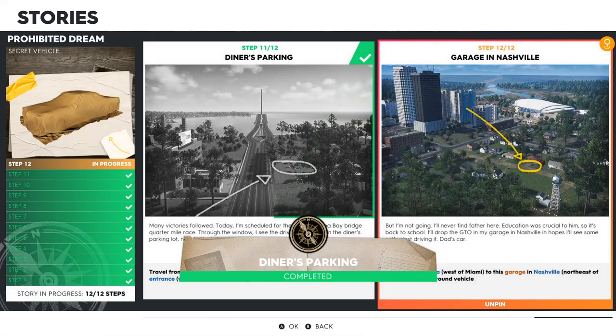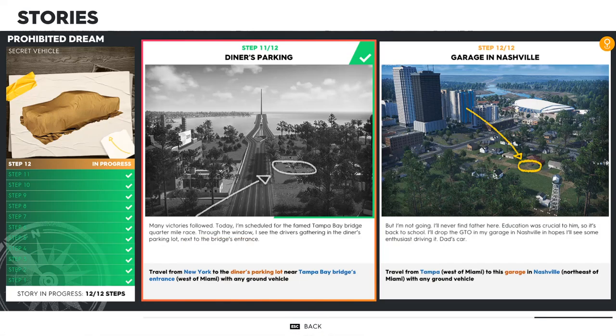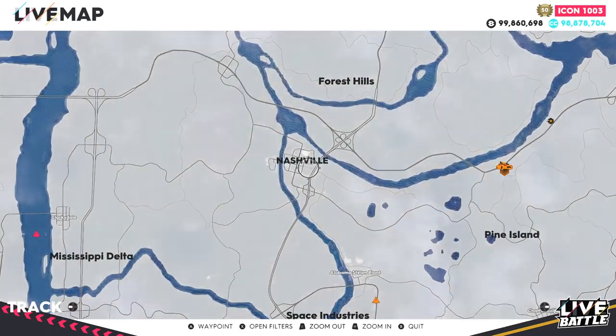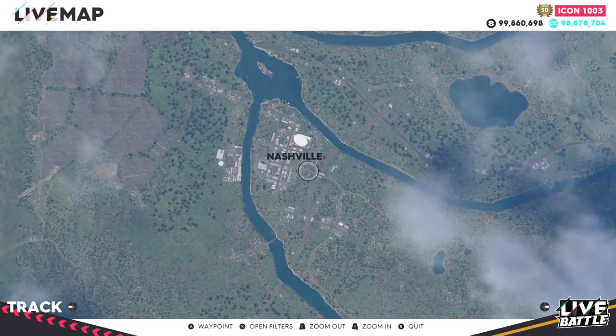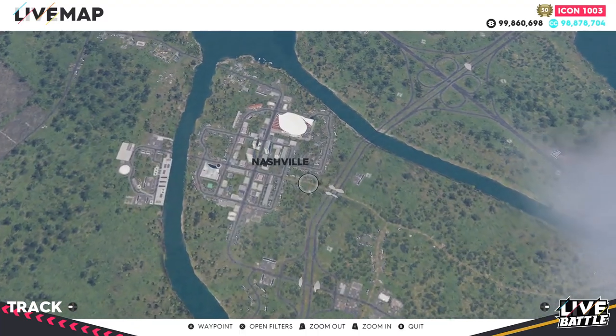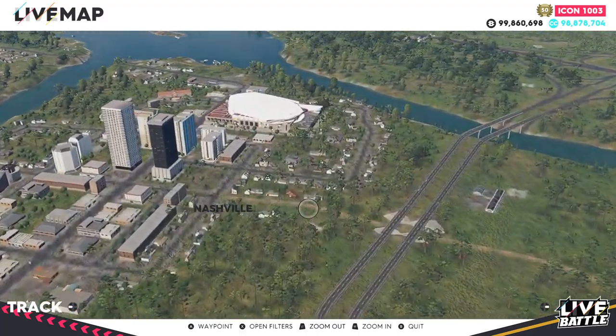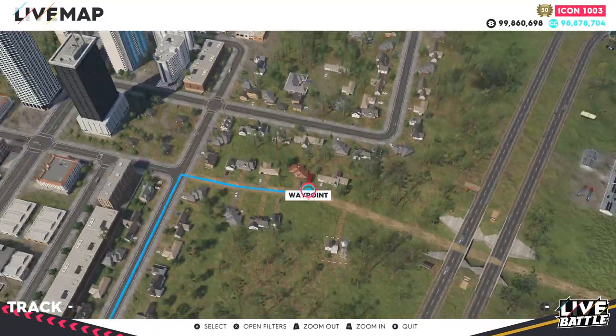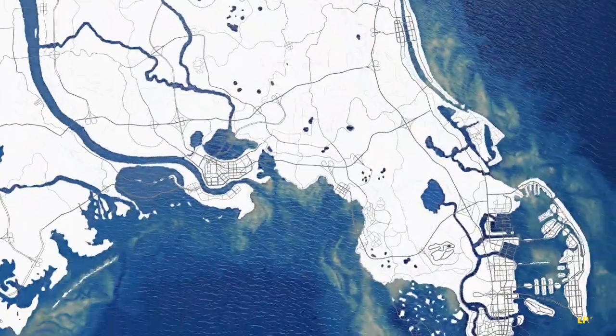Step twelve — Garage in Nashville. Travel from Tampa, which is west of Miami, to a garage in Nashville, which is northeast of Miami. You remember where Nashville is — zoom back in and in the bottom right is a set of houses on some dirt roads. There's a slightly redder one with a big red crate — set your waypoint there.